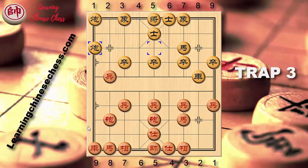These traps are common in normal matches and really effective against people who don't know the basic moves or how to play the opening game correctly. Of course, in some cases, if red plays the right moves, red will not lose the chariots. These moves are simple but you can win fast if you use them. I hope you will succeed with these tricks. Thank you so much for watching this video and see you again in the next video. Don't forget to subscribe to the Learning Chinese Chess channel.